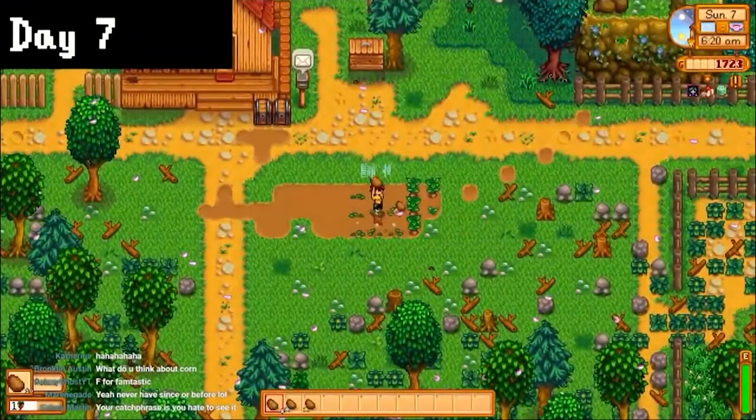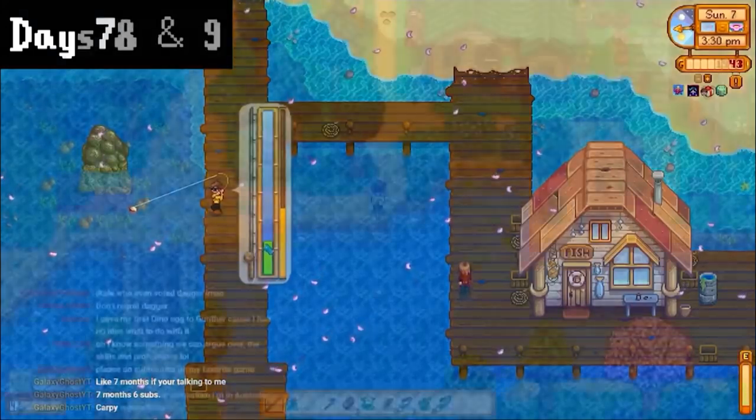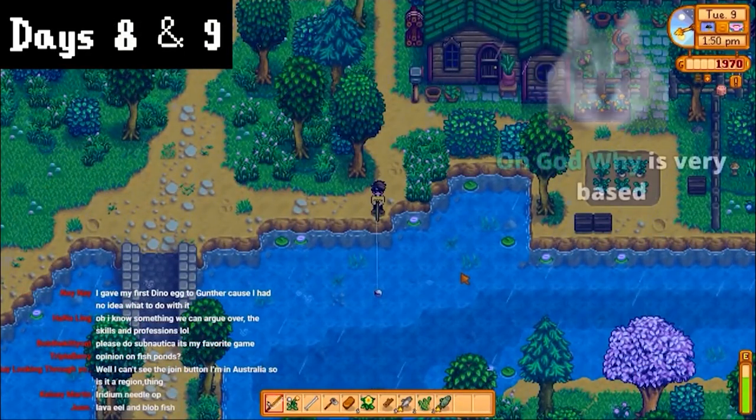On day 7 I grabbed my potatoes, then sold them for beer money. With the money I got from them, I bought 63 more seeds, then fished more. Since it was raining on both days 8 and 9, I went fishing for catfish on both days and actually managed to catch a few of them.